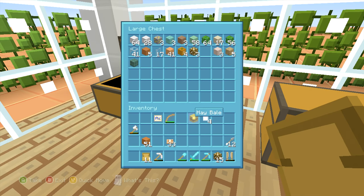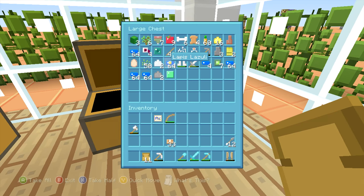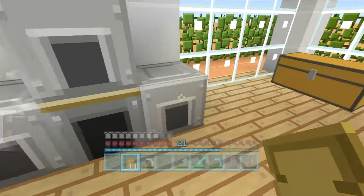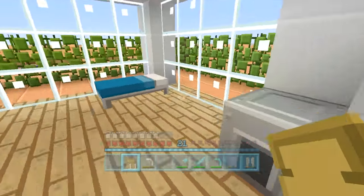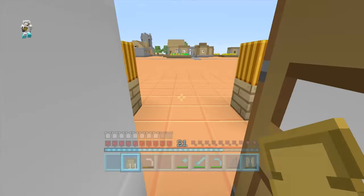I'll offload these blocks and then I need to make myself some flint and steel. Do we have any iron? It doesn't look like it, but we have got some flint. Any iron at all around? Nope, no iron at all. That charcoal can go in as fuel. I need to go and get some iron.